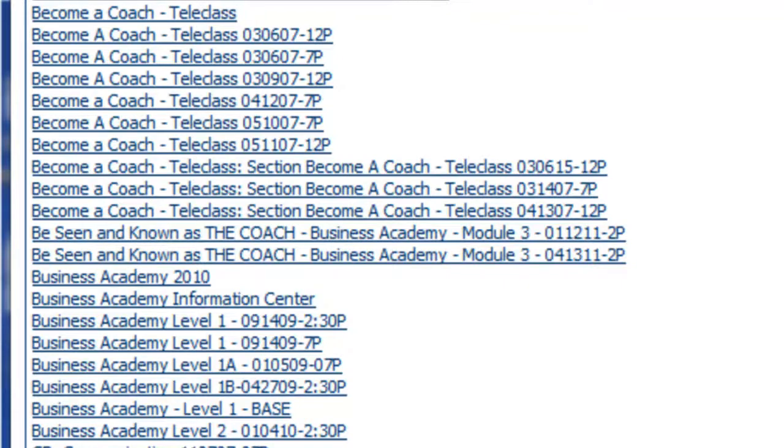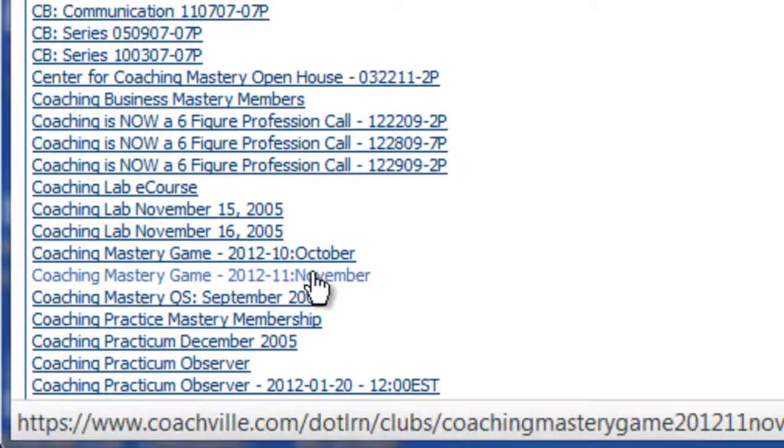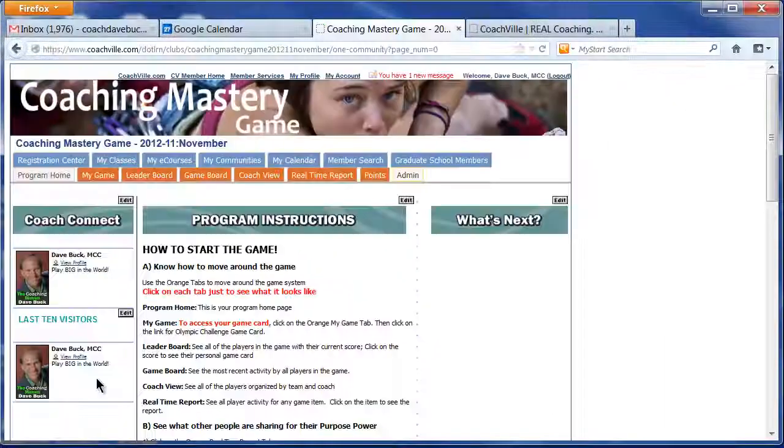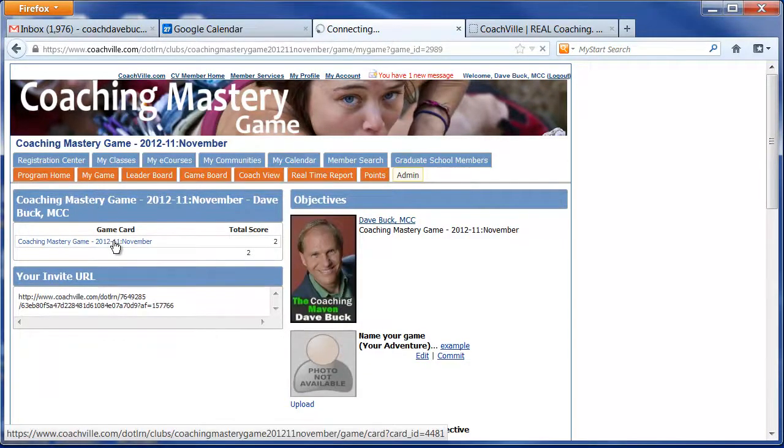So everything we do is a class. But in this case, we're talking about the game — the Coaching Mastery Game. So when you scroll down, you can see the link to this game: Coaching Mastery Game for November. Click on that link and that takes us back to our home page for the game. And then remember, to get to your game card, click on the orange My Game tab, then the link for your game card, and there you are ready to score some more points.